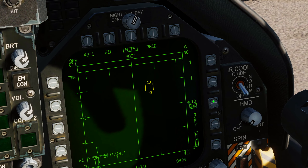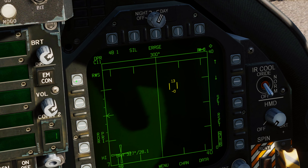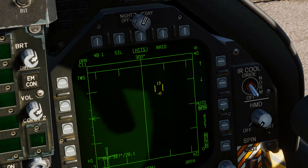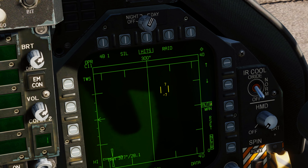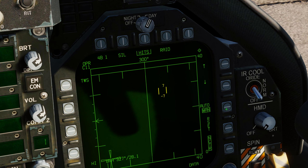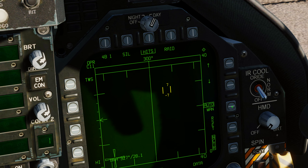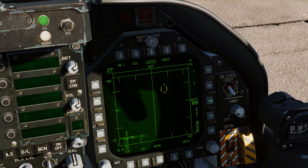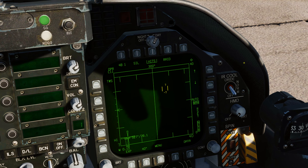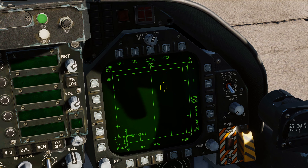The next one to bind is right MDI push button 13. When you're in track while scan mode, this switches between TWS auto and TWS manual. Having that bound to something on the joystick is very important — it's going to speed things up and make you a lot more efficient with radar usage.